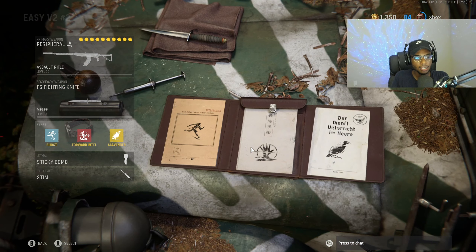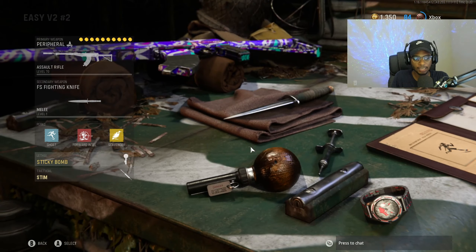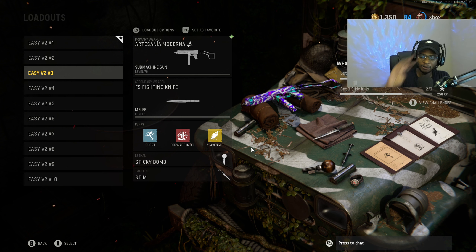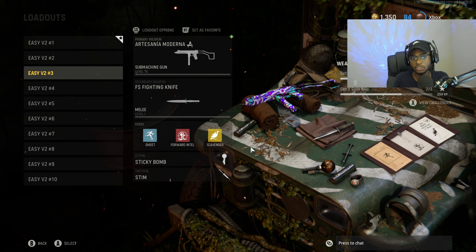This is probably the easiest class to use in the entire game if you are in dire need of that V2 rocket. The secondary setup is going to be the fighting knife, Ghost, Forward Intel Scavenger, sticky bomb, as well as the stem shot. For class number 3, we're going to rock with the Marco 5.